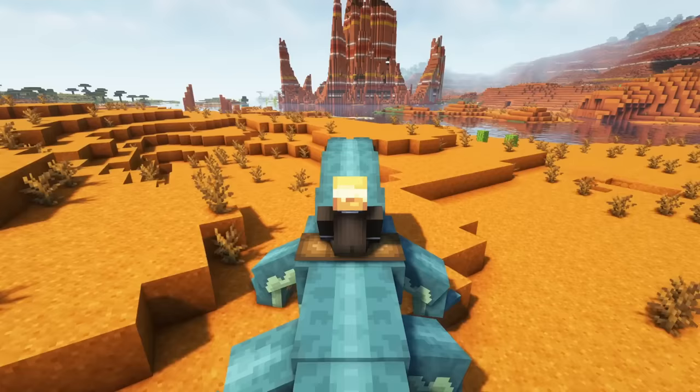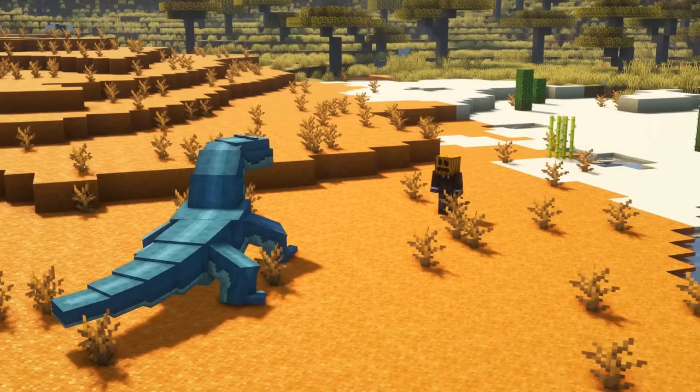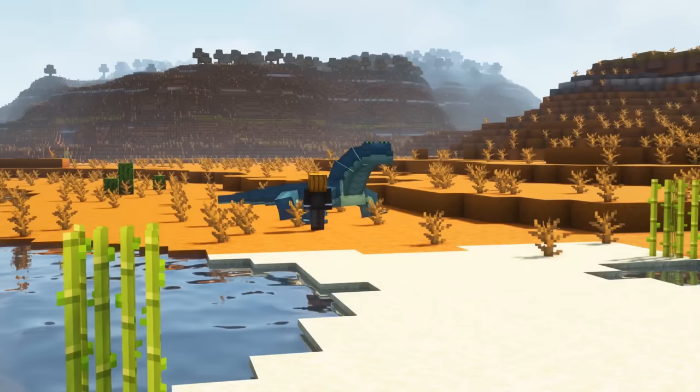Gecko-toa lizards have 35 health, 4 attack damage and 27 inventory slots. They will also attack players or mobs wearing pumpkins, like snow golems or other mobs that are equipped with a pumpkin as a helmet.